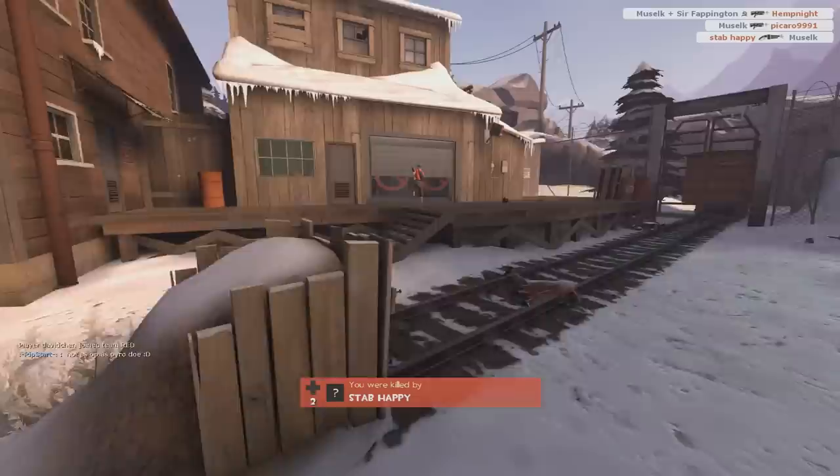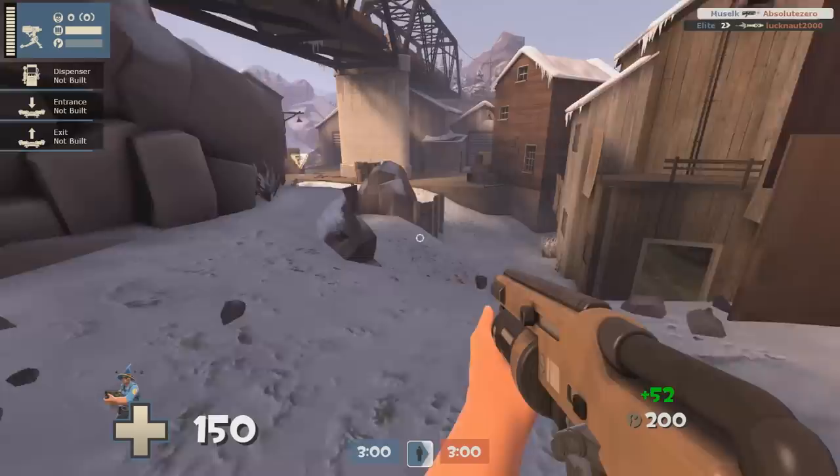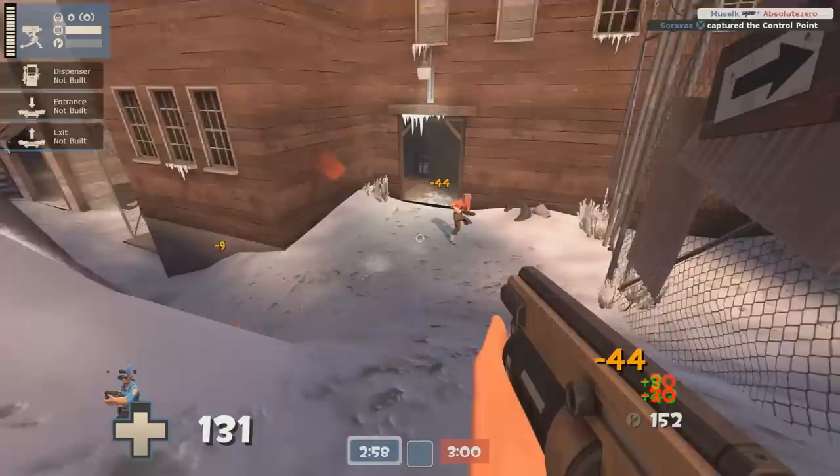teleport, and then just sit by and protect that nest for the entire game and never really go anywhere. The mini sentry lets you play that really fun aggressive engineer getting up in people's faces, and gives the class a lot more relevance in offense roles for stuff like payload. So now let's talk about what makes this weapon so goddamn strong and frustrating to play against.